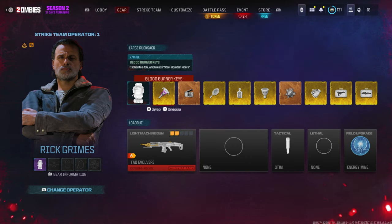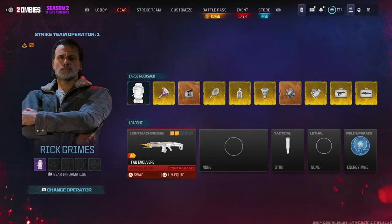There are quite a few Tombstone glitches out right now, but I'm going to show you the most simple, fastest one with the least requirements needed. It's the one without the Bloodburner keys — you will need only 1,000 Essence and that's it. That's all you need for this glitch, and this is how it's done.